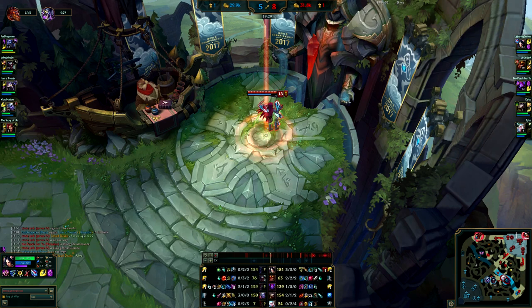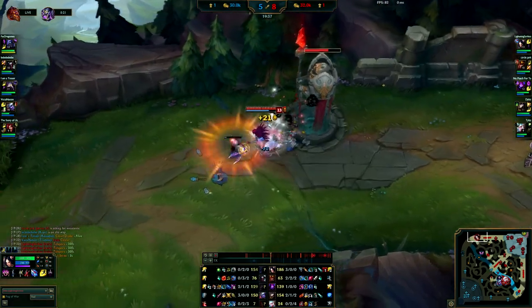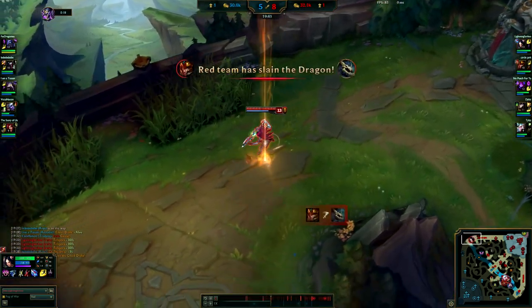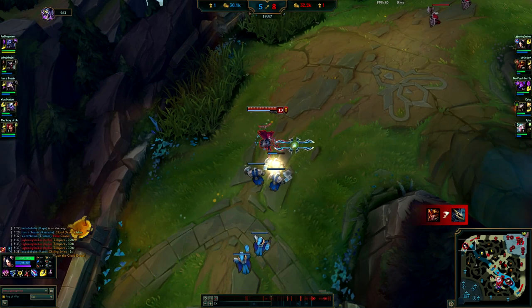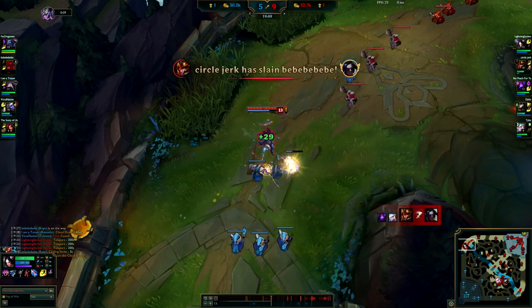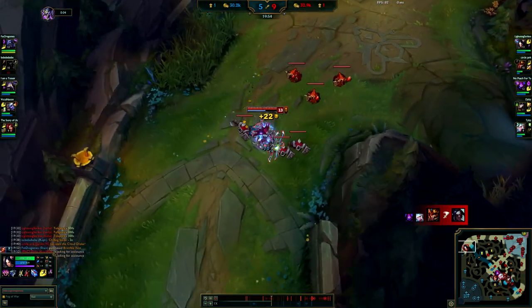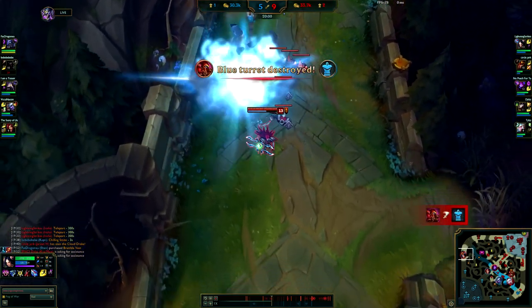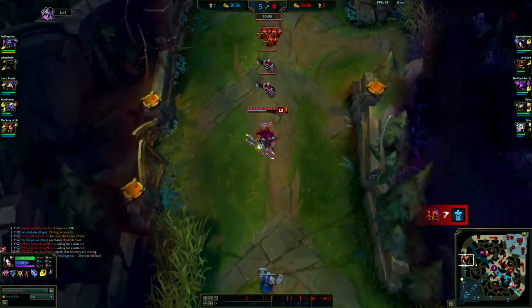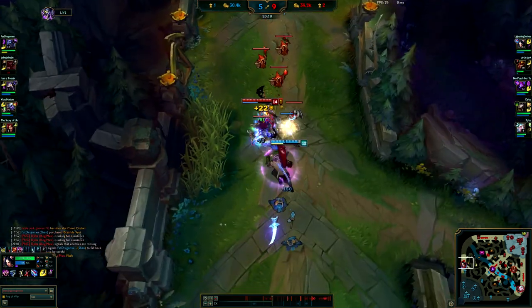I'm going for Botrk here - people are going to hate me but I like Botrk in this matchup because Shen builds health and armor. I always like going for Botrk versus Shen. It's a good choice because since he's building so much health you just need to get through all his health and resistances. Once you get past a couple of items Shen doesn't do a lot of damage - it's about out-sustaining his damage because once he uses his W, at rank five it's like a 12-second cooldown.